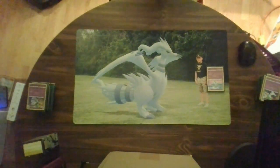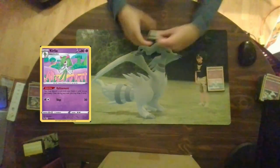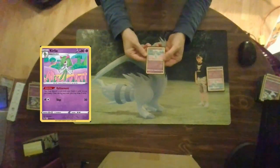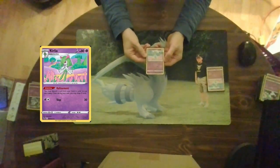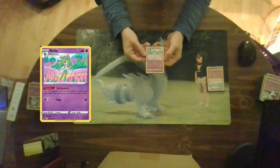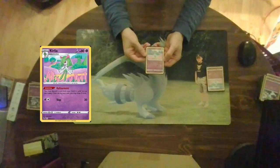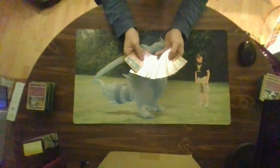There's only one way to get Gardevoir into play — unless you're using Rare Candy — which involves Kirlia. Kirlia is a stage one with 80 hit points and has the same ability as the last Gardevoir: Refinement — discard a card from your hand to draw two cards once per turn. Then Slap for psychic and colorless does 30 damage. I run eight of these in the cube because they're very useful.